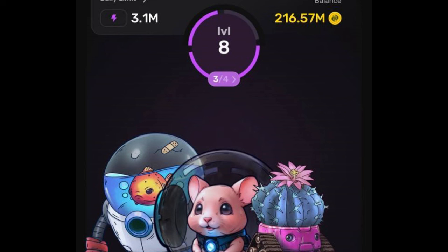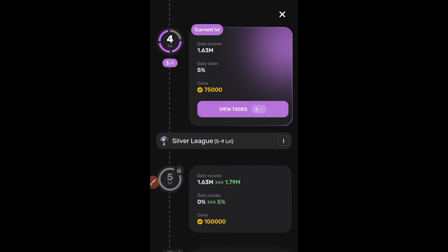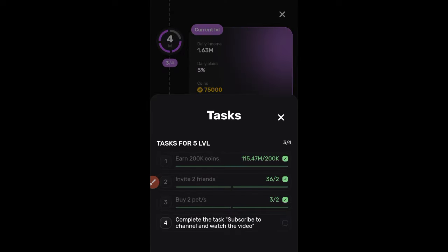Here we are on this particular account, which has been upgraded from level one to level four. All you need to do is click on the level option. Once you click on it, it brings you to this page where you'll see the 'View Tag' section, which tells you all the tags you've completed and the ones you still need to complete.